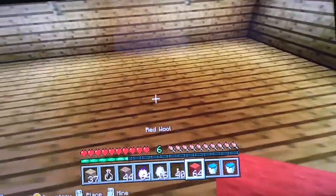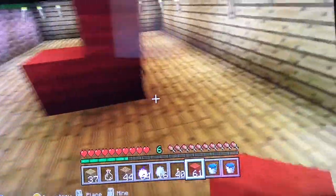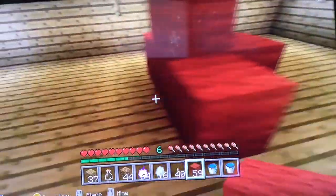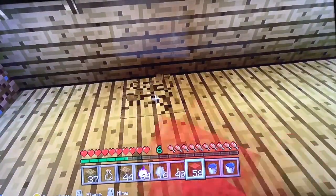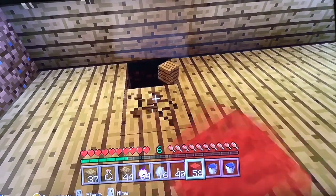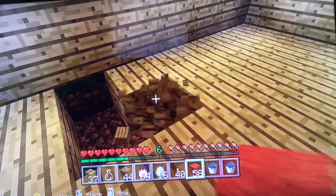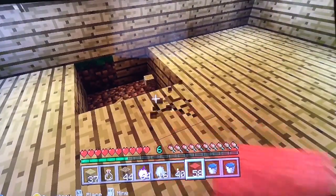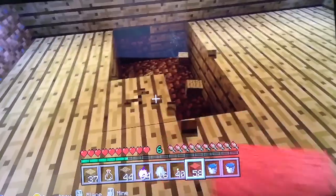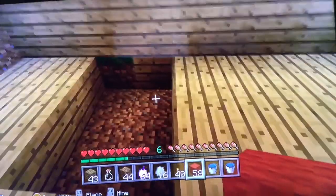Now we're going to start building the playgrounds. There's going to be some playgrounds over here for the dogs — just a little ball area. We're going to build a pool. I know the dogs are going to like this pool. Maybe three blocks wide.